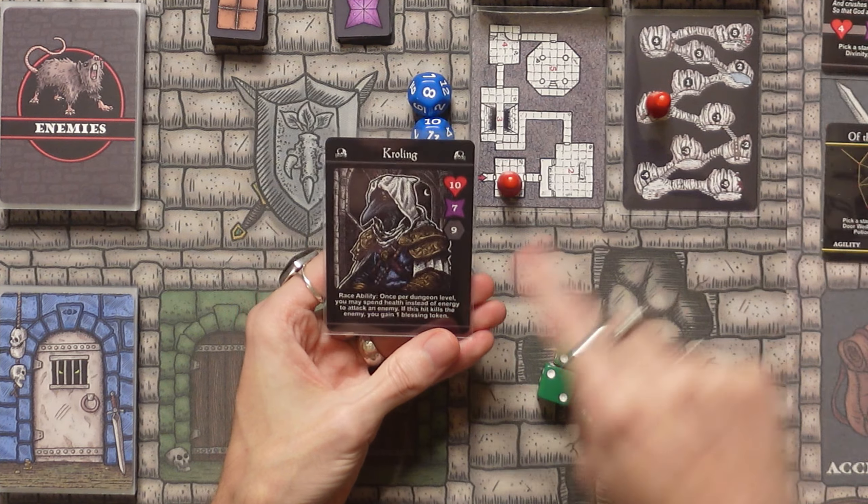Let's go over the character. We have both cards for the character and the star sign. We've got 14 health, 10 energy - 7 from the Crawling, 3 from the Parson - plus 1 food and 2 gold. The Crawling's race ability: once per dungeon level, you may spend health instead of energy to attack an enemy. If this hit kills the enemy, you gain one blessing token. So we could use our own health as an energy source once per dungeon level.